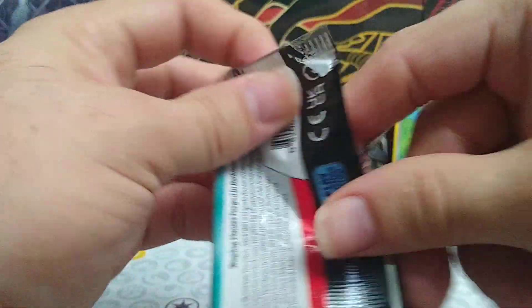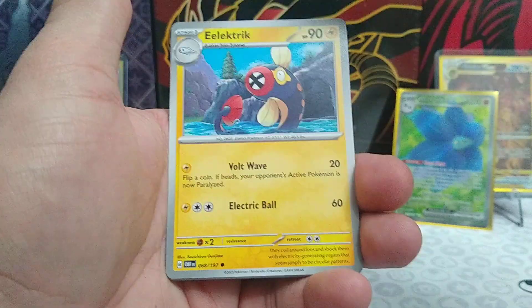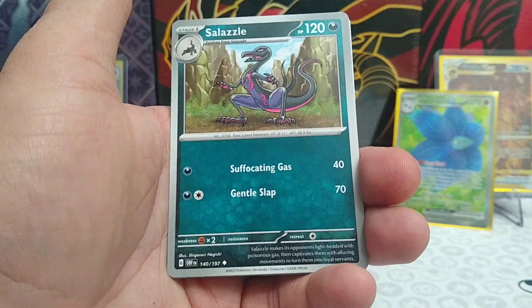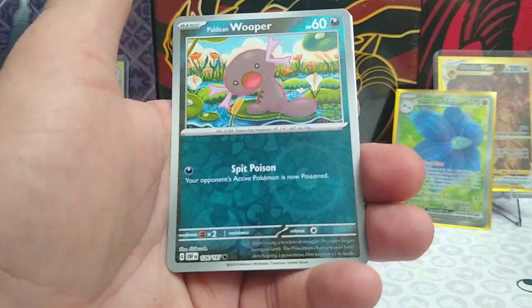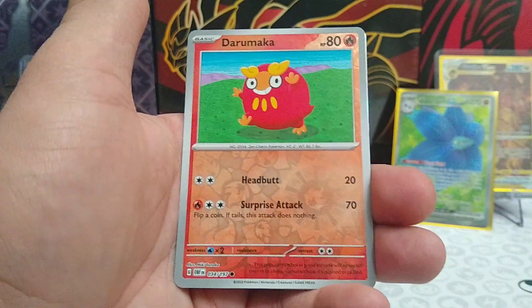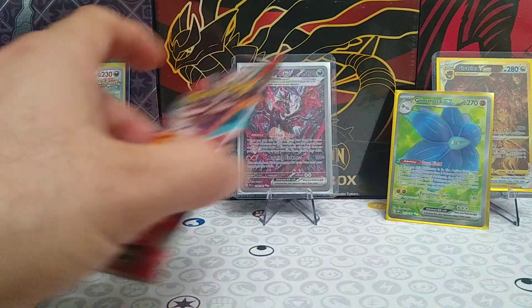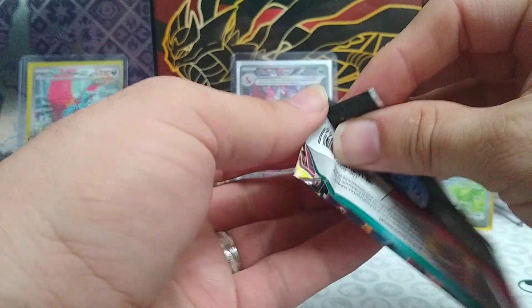On to our fifth pack — we've had one hit so far, let's hope there's more. Card code for you. Lightning Energy, Larvitar, Electrike, Salandit, Varoom, Saddlea, Lycanroc, Probopass, Paldean Wooper. Darumaka Reverse, and a Geta Regular Rare. Not many hits so far in this box — we've got four more packs. Hopefully there's a hit in each of those to make up for what we've been missing.